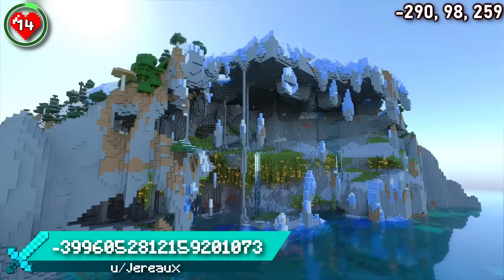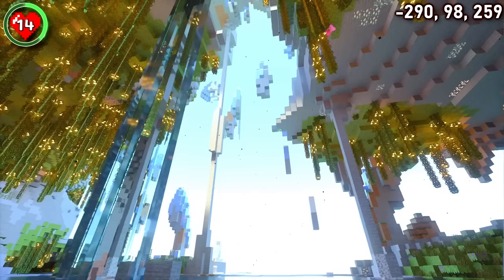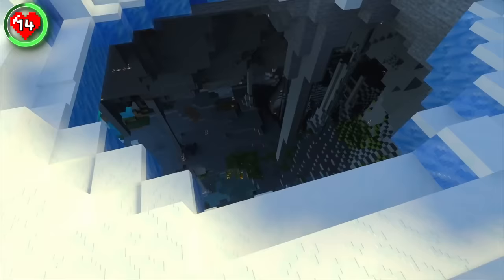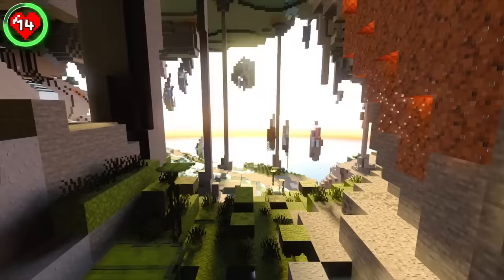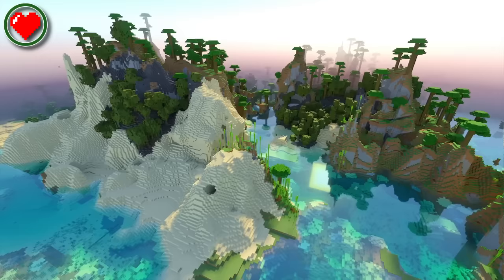Seed 14 spawns you just around the corner from this epic lush mountain cave. Once again exposed to the open ocean, you'll be lost for words when you experience this one for yourself. There's two lush levels for you to plan out your base and even a convenient entrance for you to drop into. Once you've finished settling in, sit back and enjoy the sunsets or jump down to your basement where you'll find a deep, dark mineshaft.